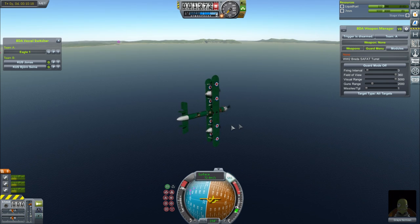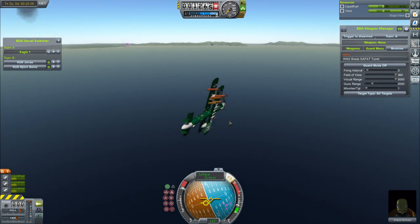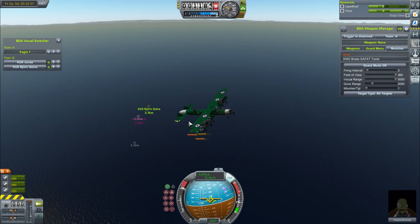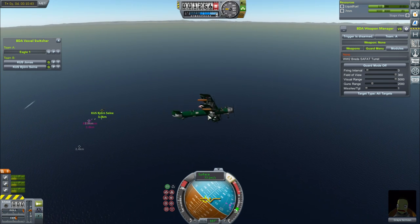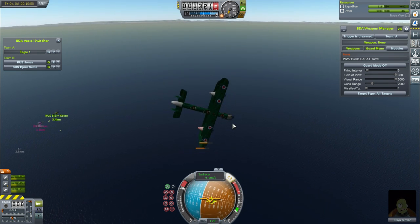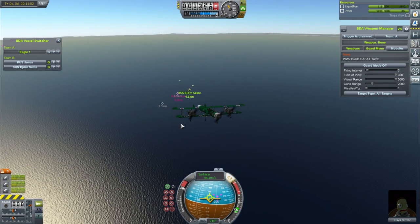We're too close to the ships and they start opening fire with their flak cannons. Luckily, the Kerbal in the cockpit today is a bit of an ace pilot — one of the fighter pilots no doubt conscripted to be a bomber pilot, because these are very expensive planes. I start pulling twirly maneuvers and get out of flak range, but then they open up with their deck guns — 4-inch guns and some 8-inch guns on the Bjorn Sen. I take a few hits on the right engine but nothing serious.